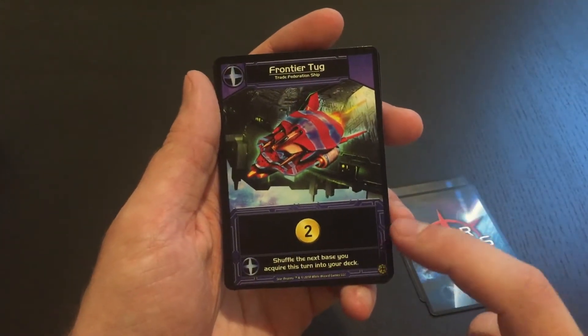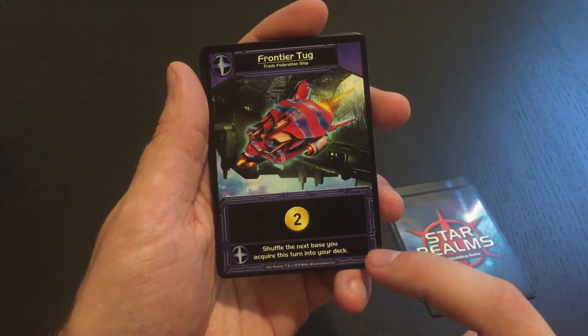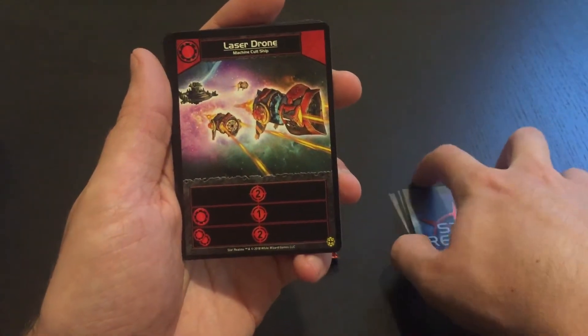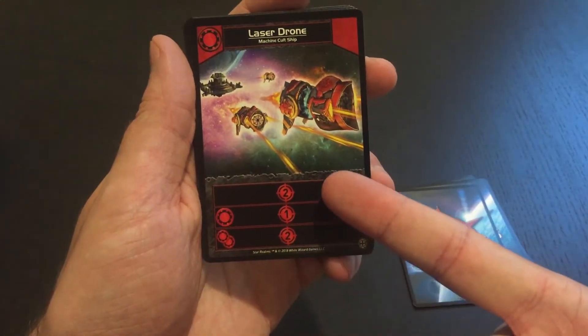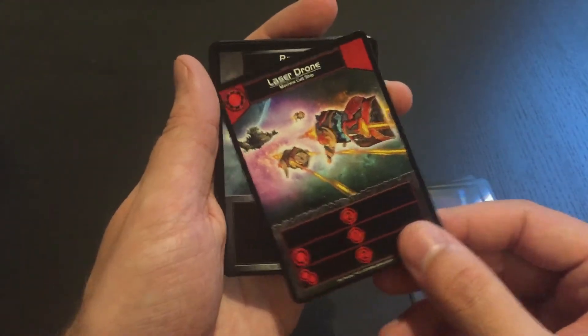The Frontier Tug — this is a new one I haven't seen yet. It costs 2 trade and lets you shuffle the next base you acquire this turn into your deck. The Laser Drone gives you up to 5 authority if you have a total of 3 Machine Cult cards on board. This is a double ally ability, so 1, 2, or 3 or more Machine Cult cards and you'll get that ability.